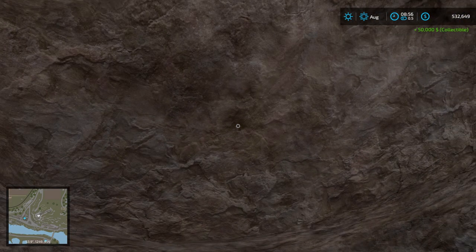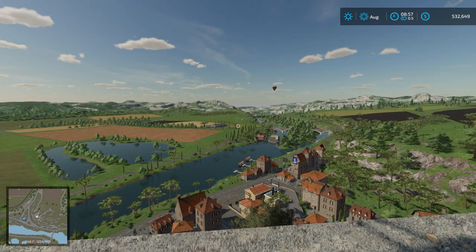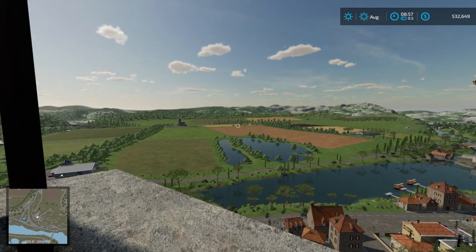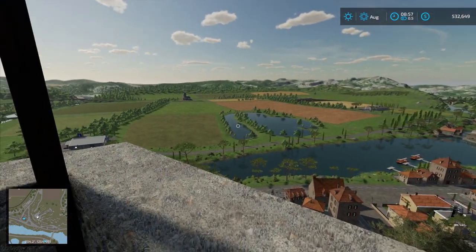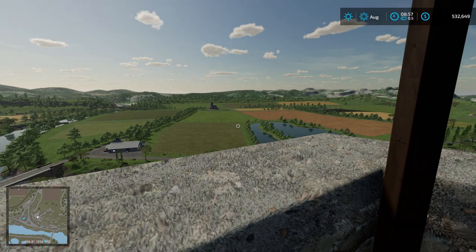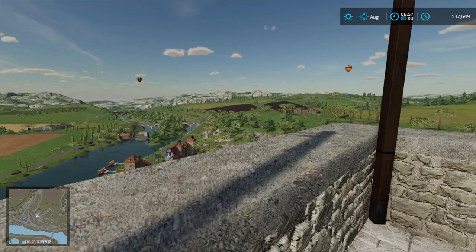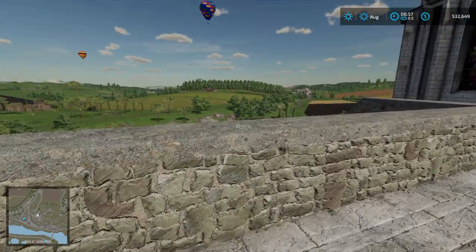Just look at that view — isn't it beautiful? This map is absolutely stunning. I loved Elm Creek and I really like this French map too — very nice. The French map is actually geared more toward larger equipment farming, with a lot of big fields and open area, which is very neat.